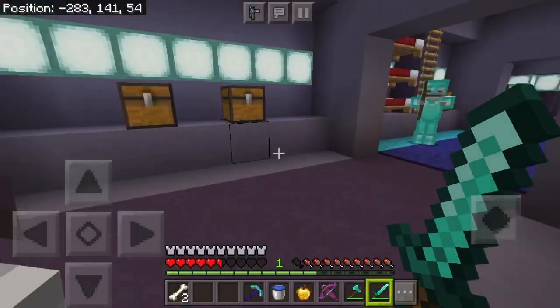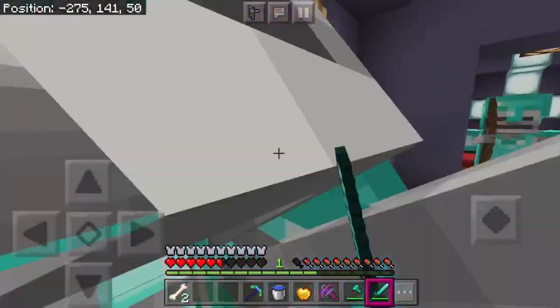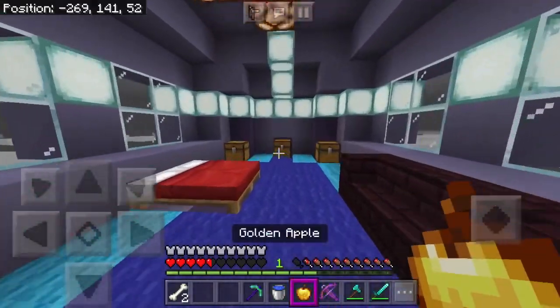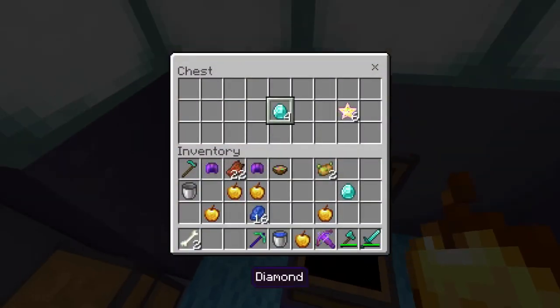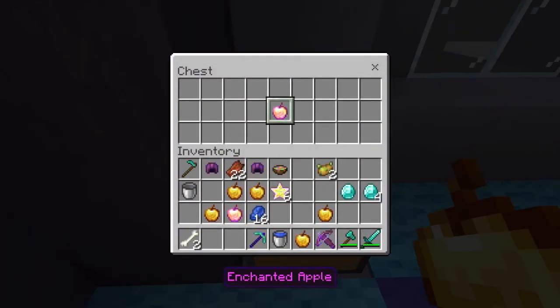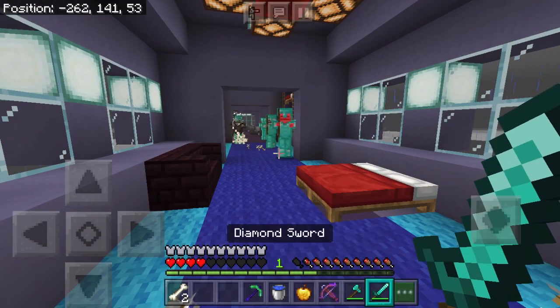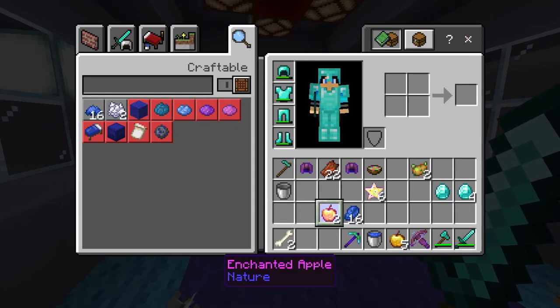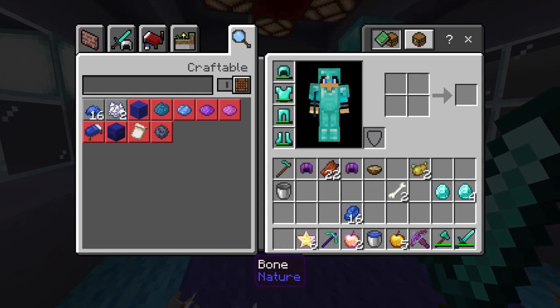I guess that's the boss. Oh, diamond! What's that star — oh, an enchanted golden apple! Yes, I like this. A star cookie — I guess I can take it with me.